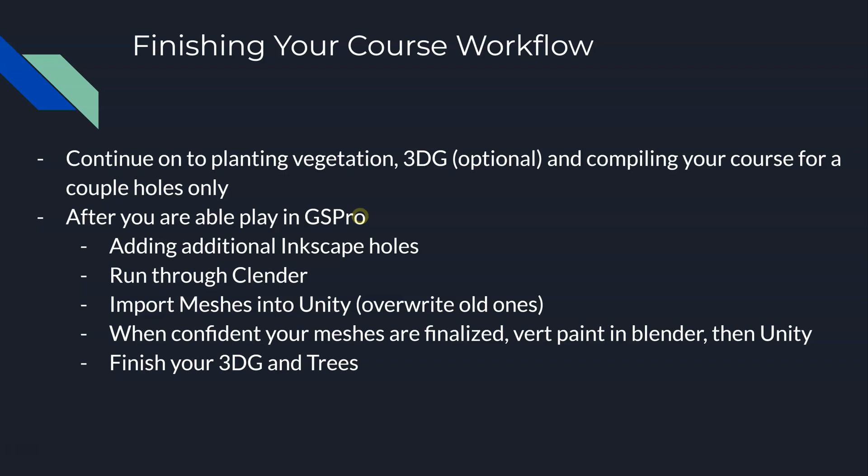...you can import those meshes into Unity, overwriting the old ones. The initial two or three holes you have, you can overwrite those. Then once you are confident your meshes are finalized and you don't need to change any of their shapes — and for the most part it's pretty easy to change terrain, I've showed you how to do that.